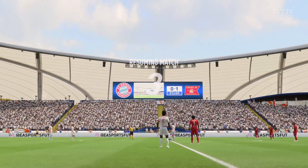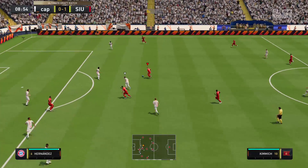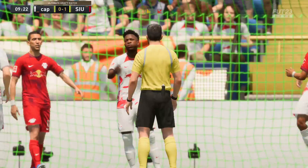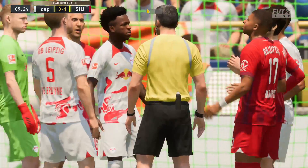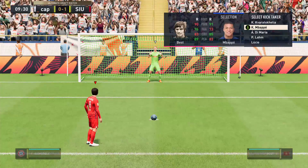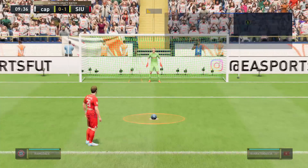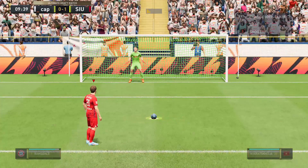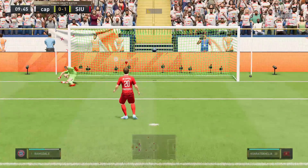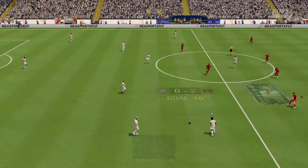Let's see if we can keep this lead. He's giving it away — oh, he's given the penalty! Oh my god, I can't believe it. Who should we put on the pen? Let's put in Kvaratskhelia, and we're going to chip it down the middle. Ha! I knew he was going to dive. Well done! We're up 2-0!